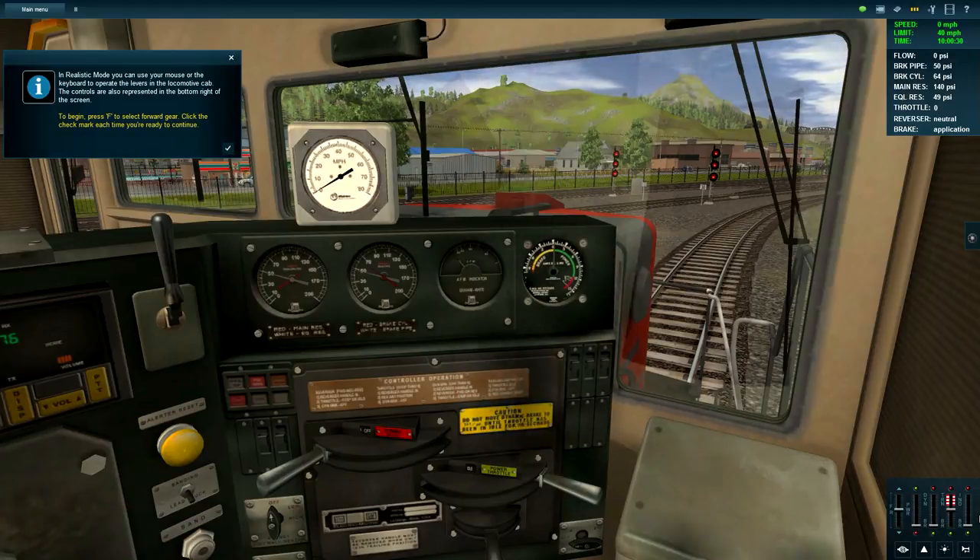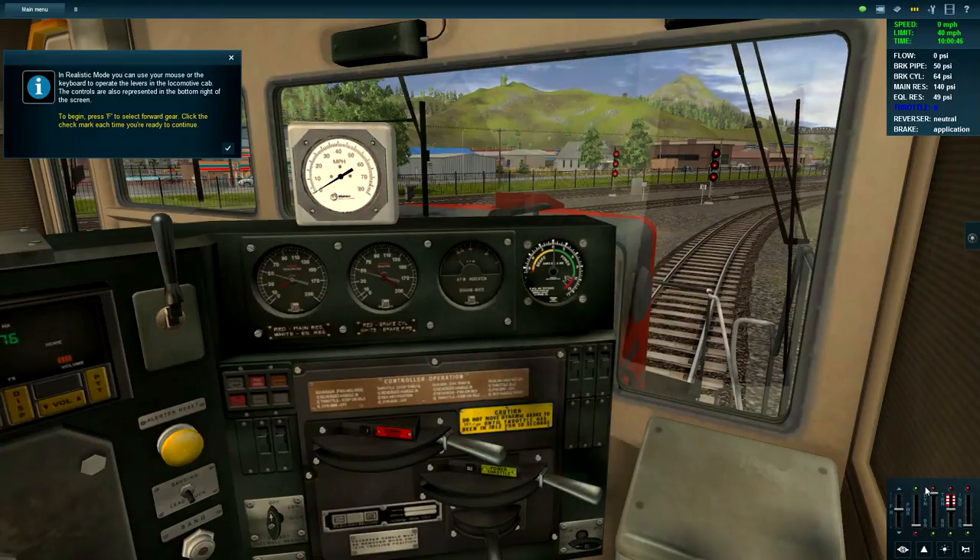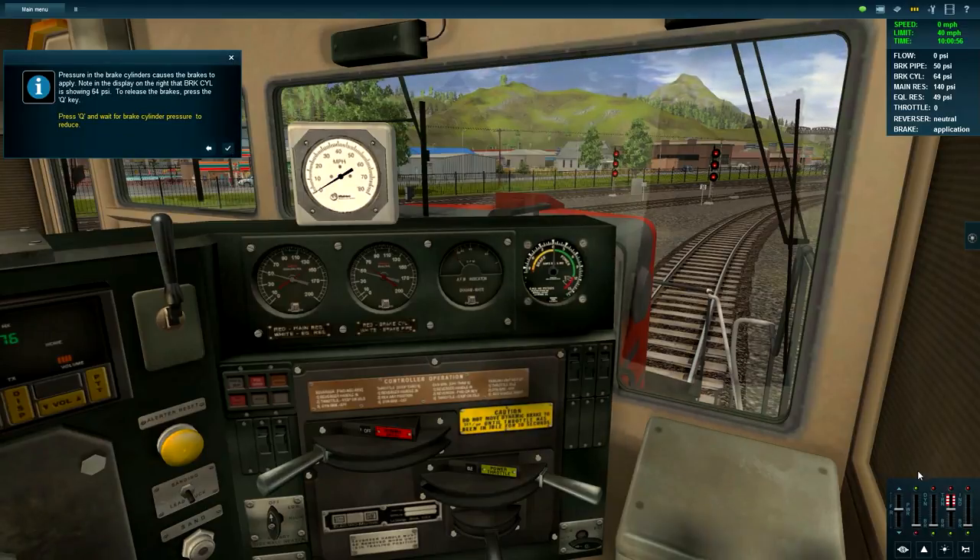The three brakes always get me confused. The independent brake is for the locomotive itself, the train brake is for the whole train, and the dynamic brake - basically if you move it all the way up, you can use the throttle as a brake. If we press F that puts us in a forwards gear, which is the reverser down here, which we can also move to put us in reverse gear.